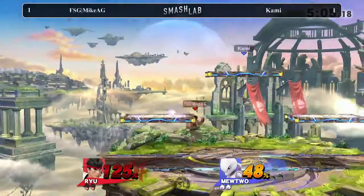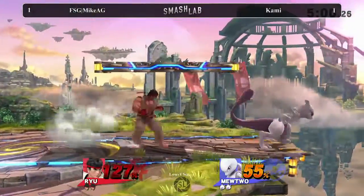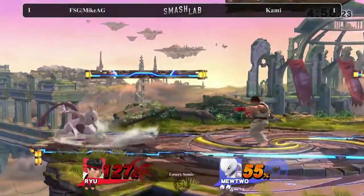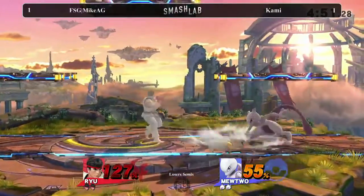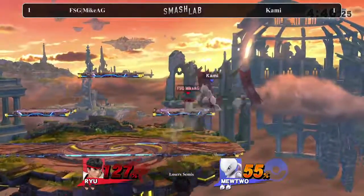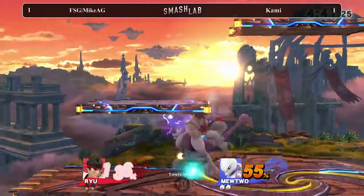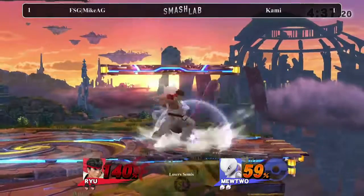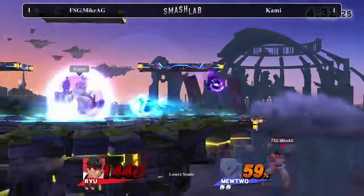So a Japanese player recently posted the proper DI mix-up to use when dealing with Mewtwo's up smash. You want to go against the grain and do almost like a half circle through it, downwards — so you want to steer with it and go against the grain, and you'll just pop out. It's pretty cool. Same deal with Cloud's Limit Side B — it has a very similar deal. It was on Twitter; someone had the two optimal Smash DI inputs, like rolling between about three or four points.